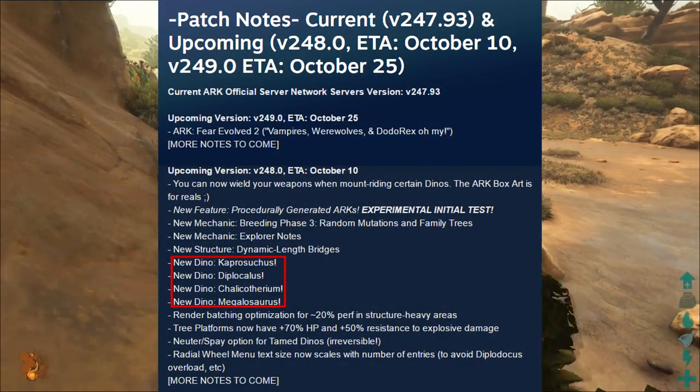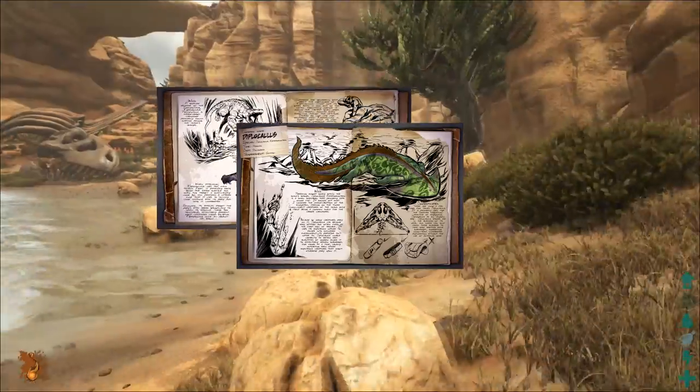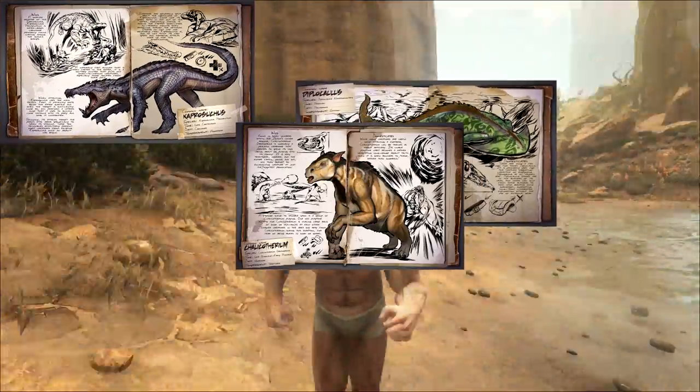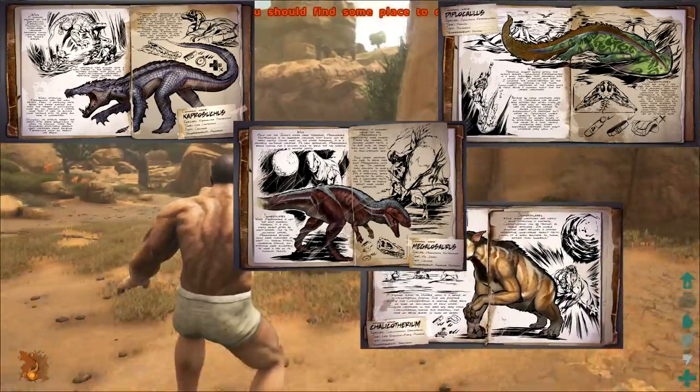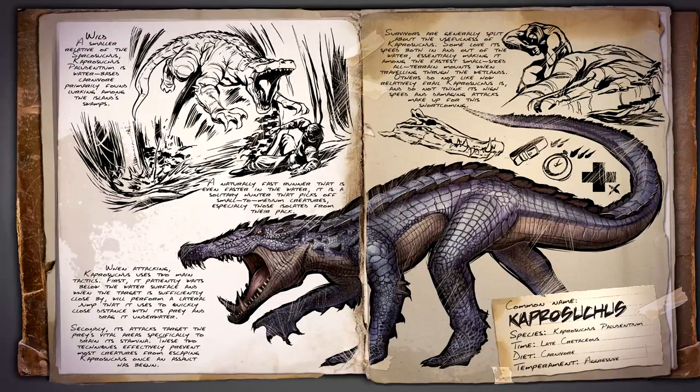First up, we have four new dinos: the Caprosuchus, the Diplocaulus, the Chalicotherium, and the Megalosaurus. The Caprosuchus is an aggressive carnivore that was around in the late Cretaceous period. It is a smaller relative of the well-known Sarkosuchus and is primarily found lurking around the island swamps. The Capro is a naturally fast runner and even faster in water, and is a solitary hunter that picks off small to medium-sized creatures.